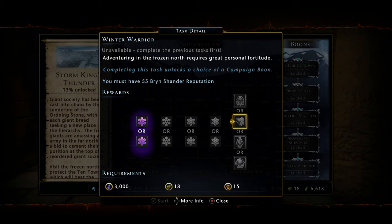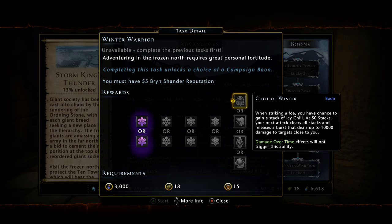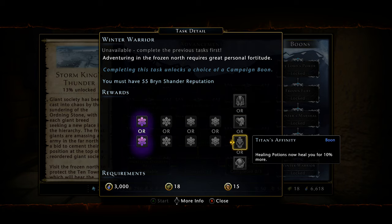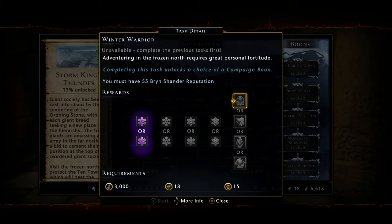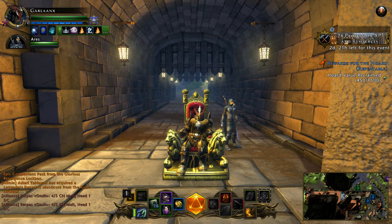The final tier Mod 10 boon options are all underwhelming: Chill of Winter does a 10k damage burst at 50 stacks, Healing Warmth does 4k damage to nearby enemies on healing spells, Titan's Affinity makes healing potions heal 10% more, and Frozen Reflection does up to 5,000 damage when you deflect. Honestly every single one of these is bad. I'll probably just take Chill of Winter for the 10k burst damage, but I'm very unimpressed with the new campaign boons this mod.